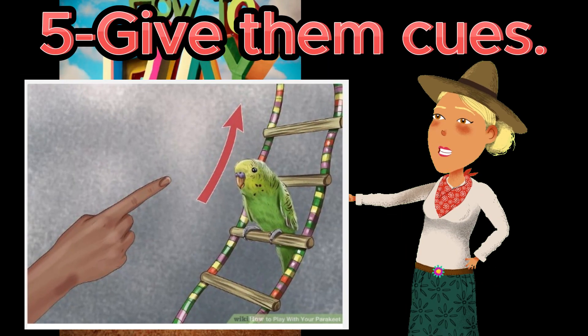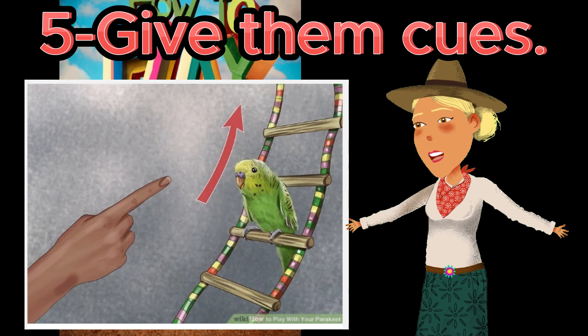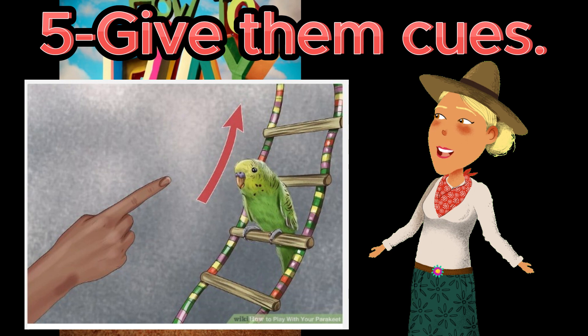Five: give them cues. Parakeets are particularly adept at responding to verbal cues from humans, but they can also recognize physical gestures. When training your parakeet, pick a cue and stick with it — consistency and repetition are essential. Once the bird has associated the cue with the activity, they will respond on command. A physical cue can be a snap of the fingers or a wave of the hand.